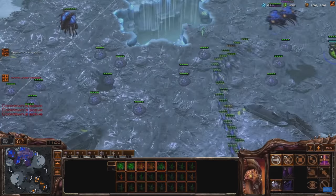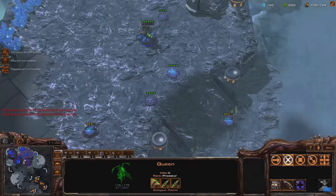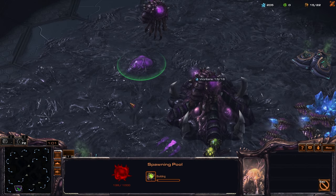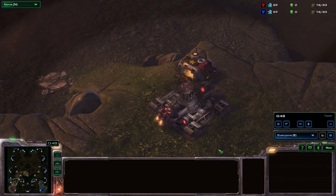The gameplay quirks should be thematic to the background of that race. Zerg's gameplay embraces the swarm by having cheap, massable units with creep spreading throughout the map. Likewise, it's intuitive for a Zerg drone to transform into a spawning pool, but it'd be strange trying to comprehend a Terran SCV turning into a barracks.